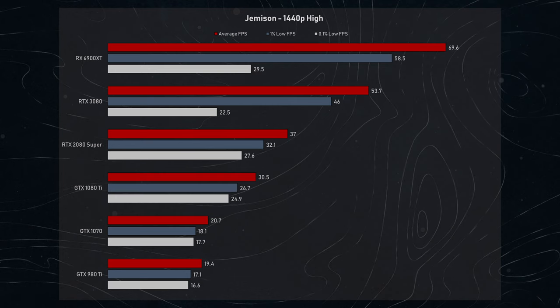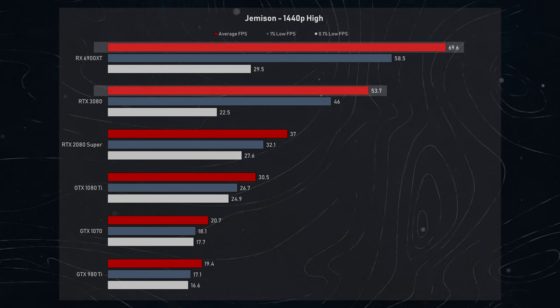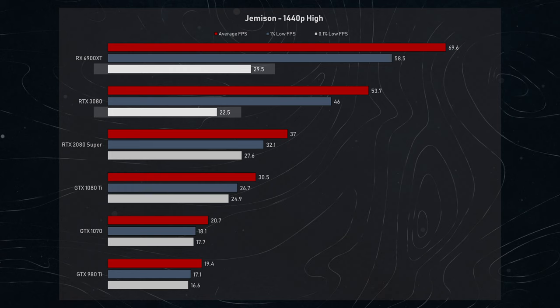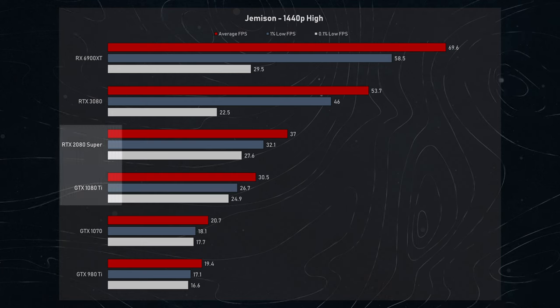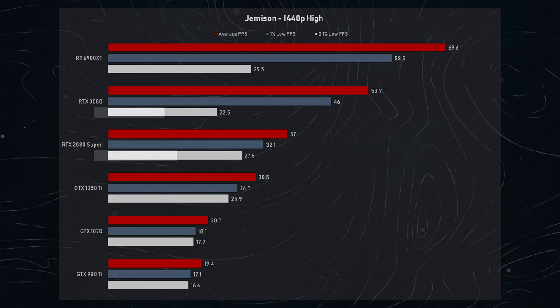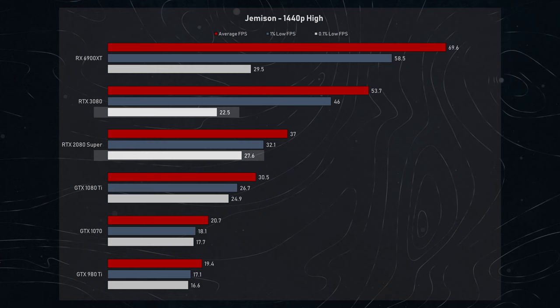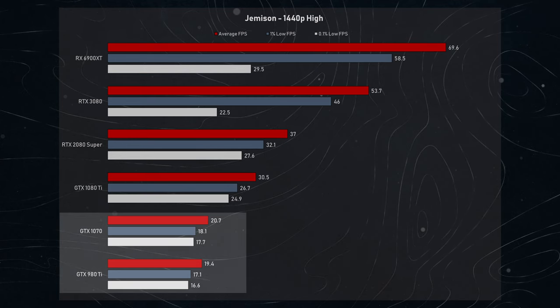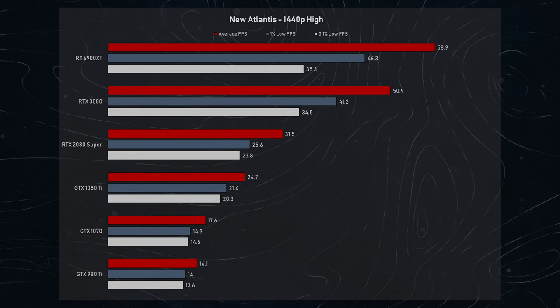Moving down to 1440p high on Jemisin, we're noticing about a 50% improvement in average FPS for the RTX 3080 and 6900 XT, but both cards also experience 5–10% lower 0.1% lows, once again indicating a CPU bottleneck. However, all the other cards experience a noticeable uplift — the 2080 Super and 1080 Ti are both able to achieve a 30 FPS average with reasonable 0.1% lows. The 2080 Super actually managed to surpass the 3080 in 0.1% lows and was very close to the 6900 XT, 27.6 to 29.5. The 980 Ti and 1070 are still struggling to achieve 20 FPS average and are once again not playable. In New Atlantis at 1440p high, we notice again a significant improvement from the 4K results, and even an improvement in 0.1% lows unlike what we saw in Jemisin's Wilderness.